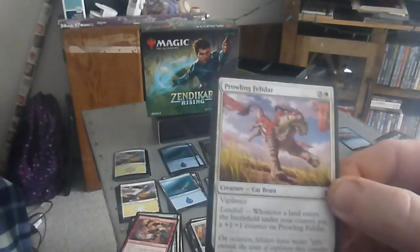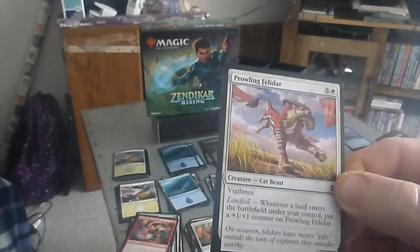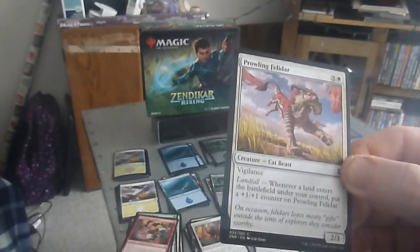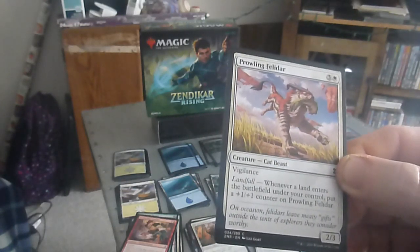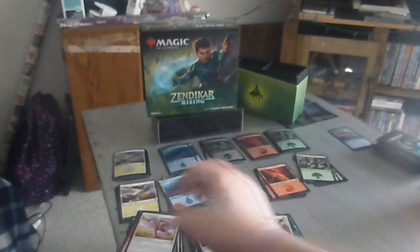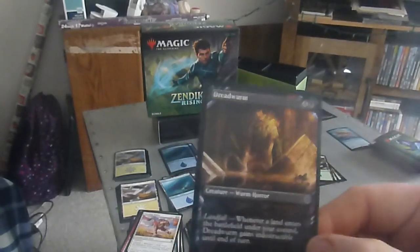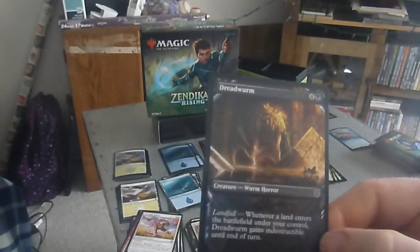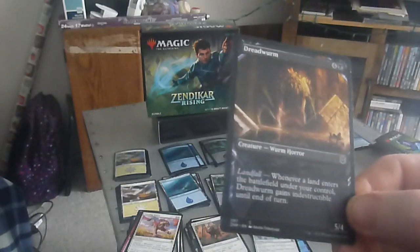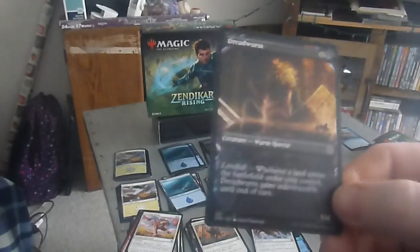Next up we have the Prowling Felidar — a four drop, two-three, two colorless one blue, cat beast. Vigilance. Landfall: whenever a land enters the battlefield under your control, put a +1/+1 counter on the Prowling Felidar. And now we have what looks like an alt art of the Dread Worm — a five drop, four colorless one black, five-four. Whenever a land enters the battlefield under your control, Dread Worm gains indestructible until end of turn.